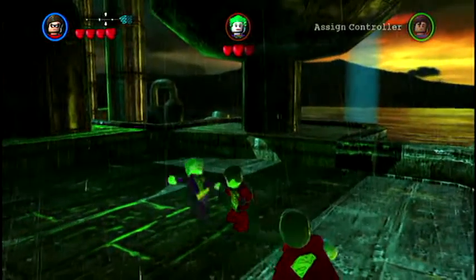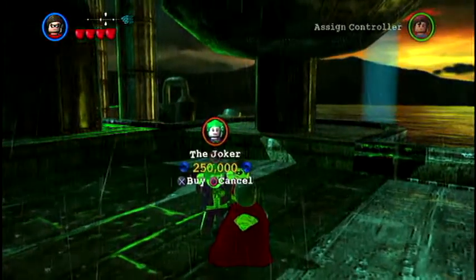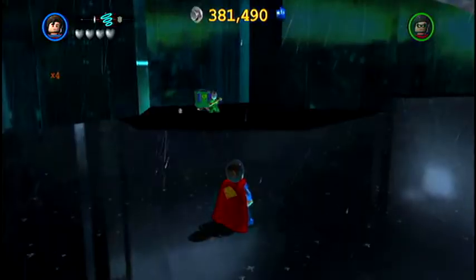You just go ahead and fight Joker. He shocks you, so push triangle to switch character and hit him. Then you buy him for 250,000 studs — and there you go, there's the Joker.